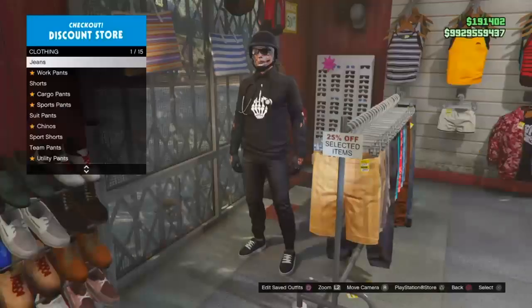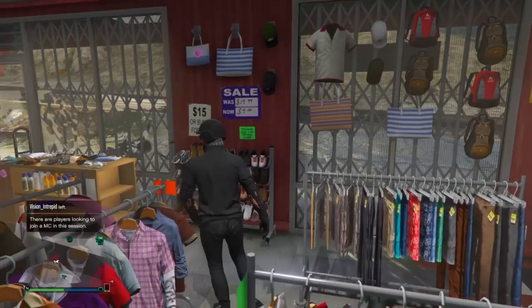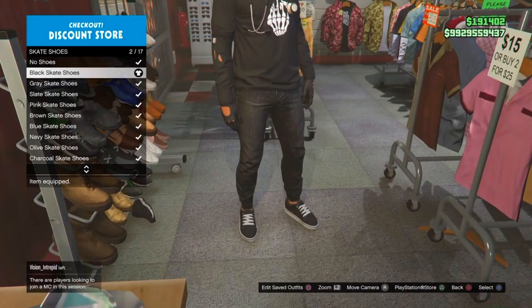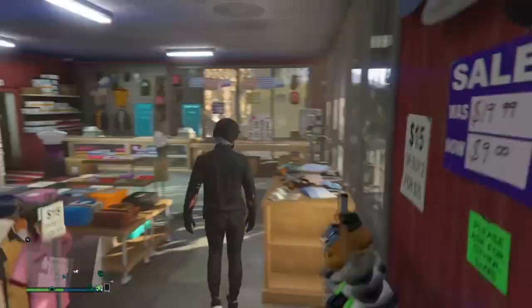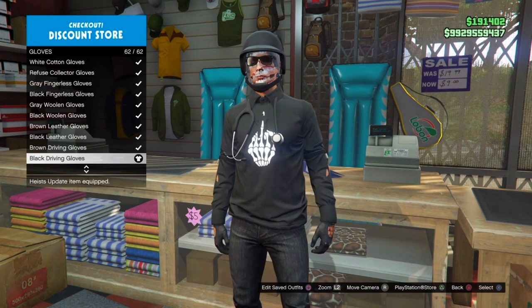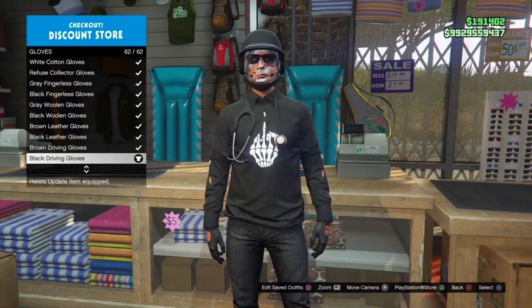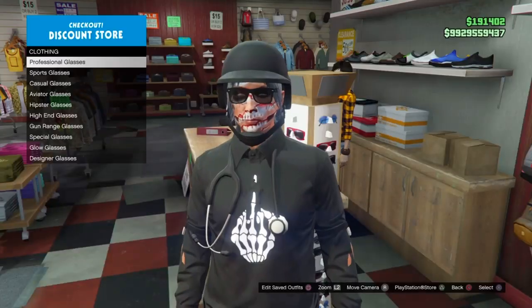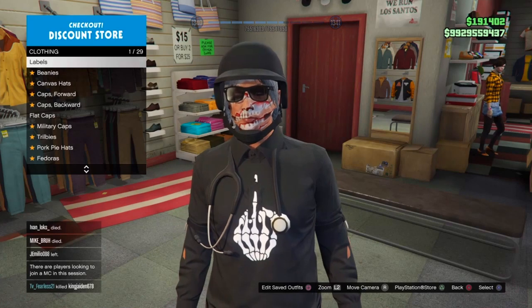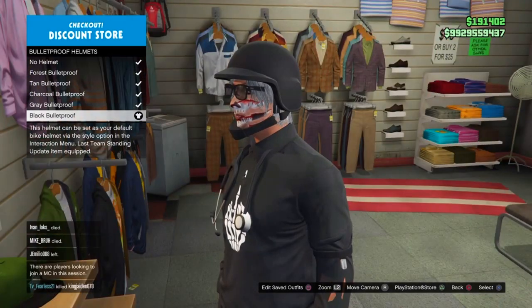For the pants, go to Jeans and put on the black fitted jeans. For shoes, go to Skate Shoes and put on option number 2 — the black skate shoes — since we already have a little white on the outfit from the logo and stethoscope, so it matches. For gloves, put on the black driving gloves. Then go to Casual Glasses and put on the black casuals. Finally, go to the hat section and equip a black bulletproof helmet. Save the outfit and let's move on to the next one.